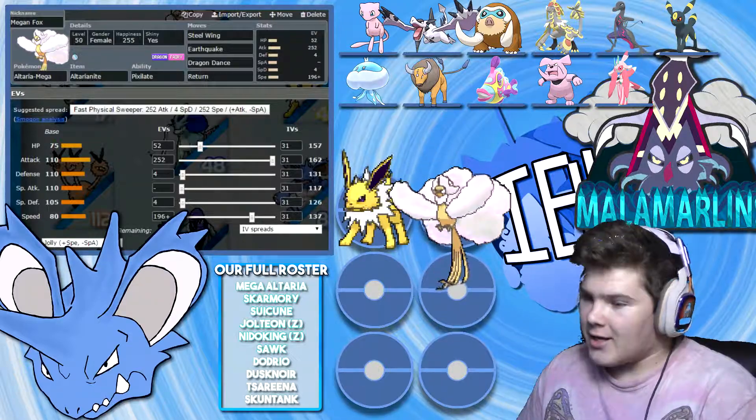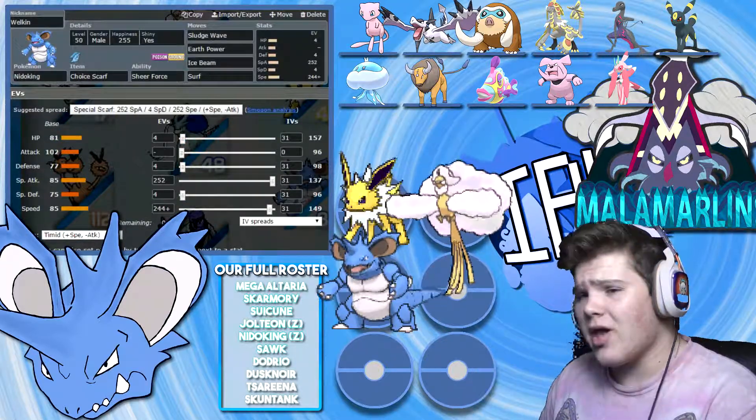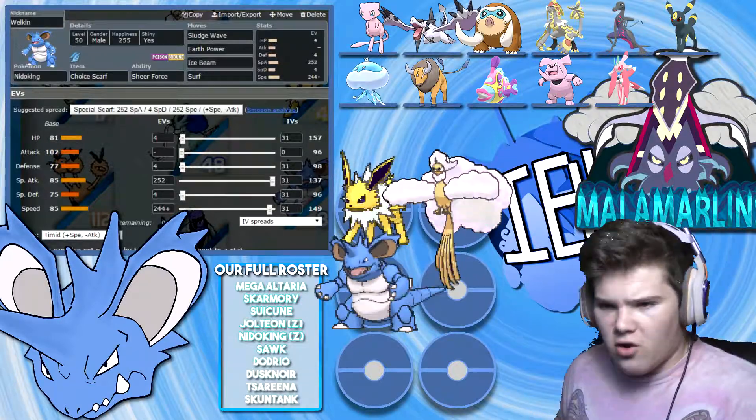Hopefully if I can get a Dragon Dance up, I have a lot of faith in Altaria for this match — it should be really good. Next up, we have Team Captain Walken the Nidoking holding the Choice Scarf with Sheer Force, Sludge Wave, Earth Power, Ice Beam, and Surf.